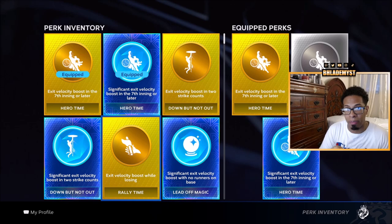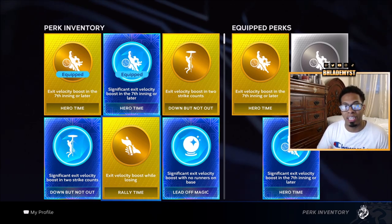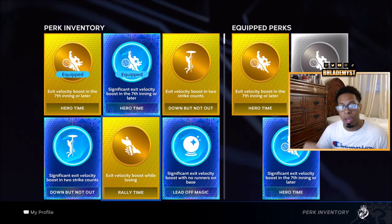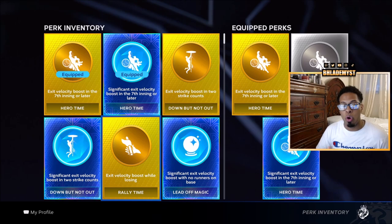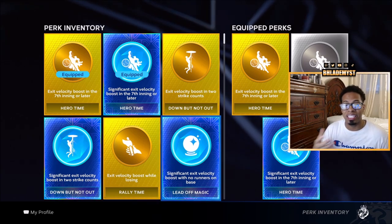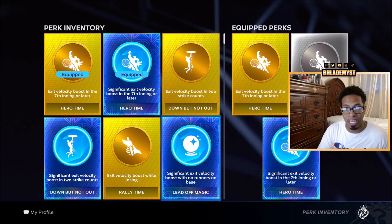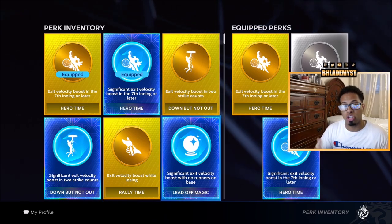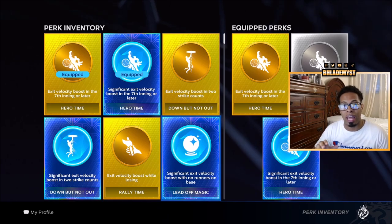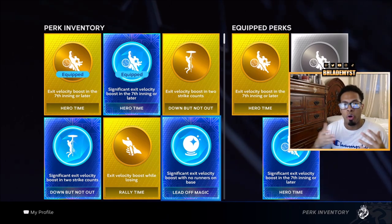Rally time is another great exit velocity boost, but rally time requires you to be trailing. Anytime you are entering a tied game, rally time is not going to positively affect you. If you are using down but not out or lead off magic, these exit velocity boosts are very circumstantial.